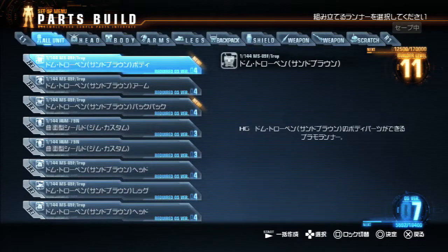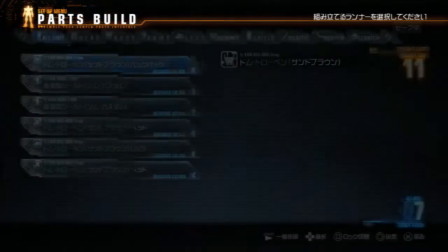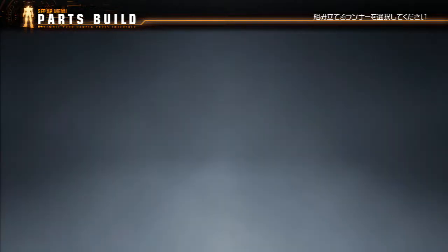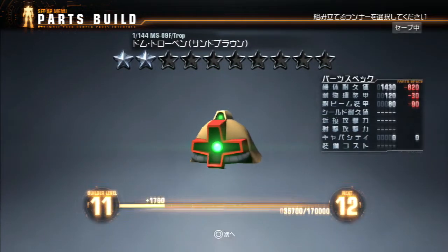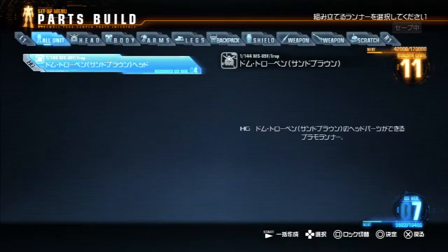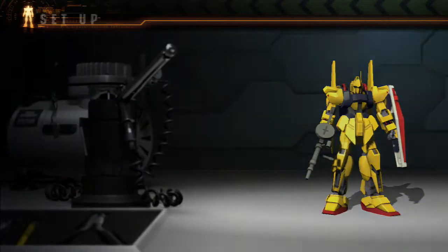Tropen Head. Tropen Body. More Arms, two star. Backpack. Gym Custom Shield, four star — almost. Five stars would probably be better, no stars would not. Two star Tropin Head. Two star Legs. Three star Head. I think I've still got the best of the best, so we'll move on.